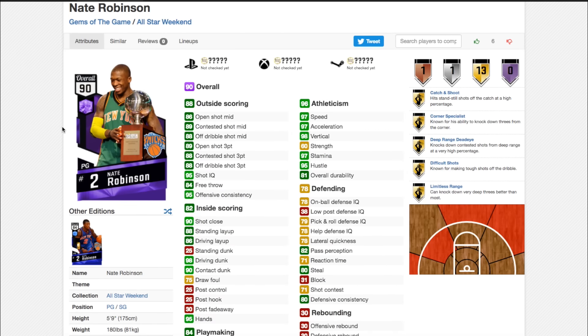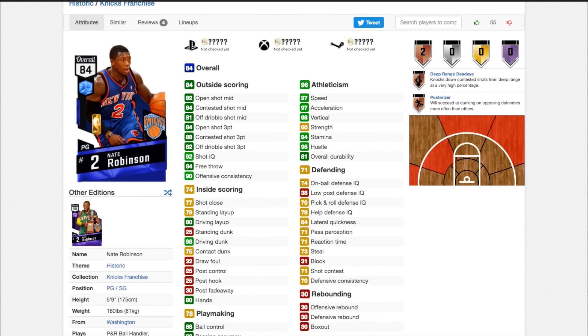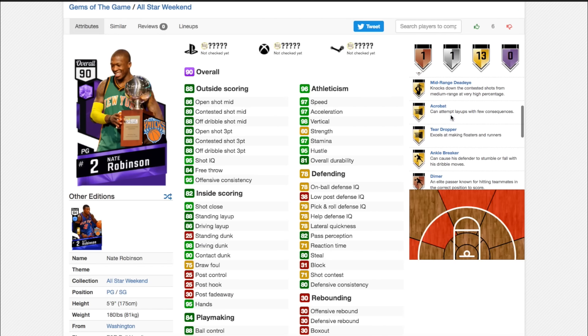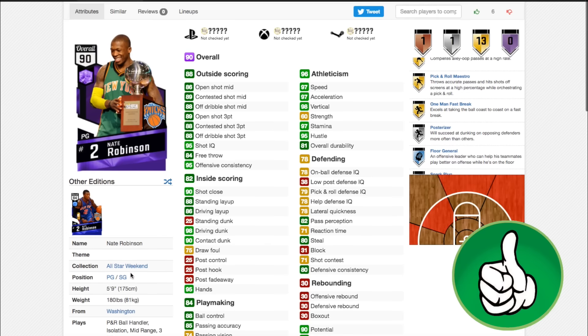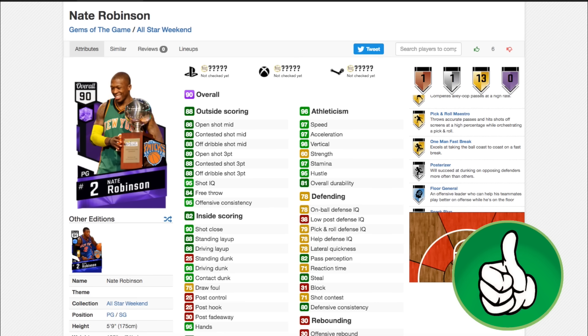Next up we have what is possibly going to be one of the most fun cards in the game — Nate Robinson. 98 driving dunk, 97 speed, 97 acceleration, 89 open shot 3. This card is very similar to the previous one but better in most ways. It comes with 13 gold badges: catch and shoot, corner specialist, deep range deadly, difficult shots, limitless range, mid-range deadly, acrobat, ankle breaker, and a silver posterizer. This card is going to be incredible. I know it's only 5 foot 9, so in terms of usefulness it's probably not as practical, but in terms of fun it's a must. I'd recommend picking it up if it's around the 15-20k mark. If it's up at 40k, don't bother — but at 15-20k, pick him up.